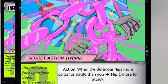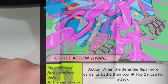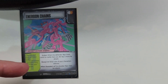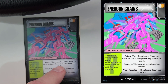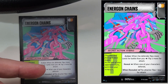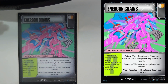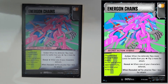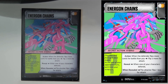When the defender flips more cards for battle than you flip, flip two more for attack. Remember, you play this and it's going to be out there until after their turn is over, then you scrap it because of the nature of the secret action part of the card. So you put this out there — when the defender flips more cards than you, flip two more for attack. Say they have a heavy black and blue deck with a lot of tough, maybe using a base card to get more tough, and they flip more than you do — you get to flip two more.